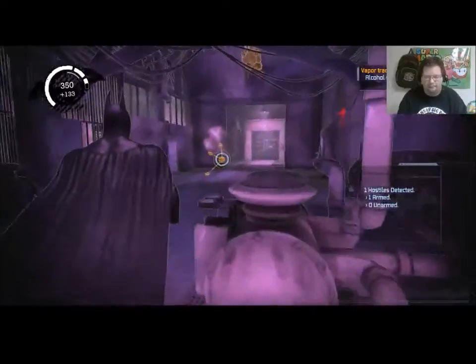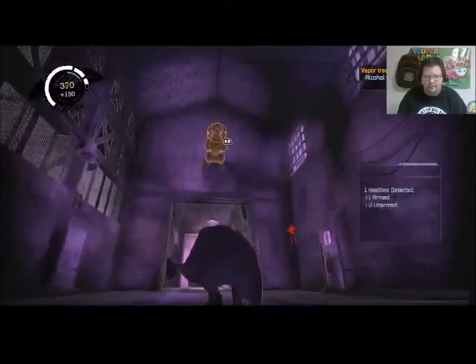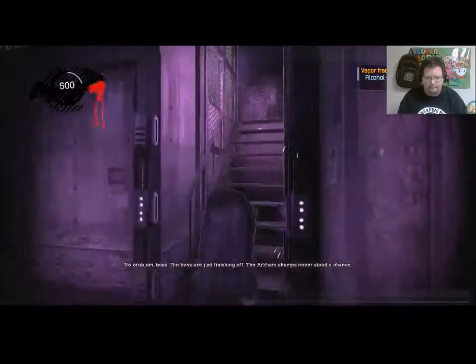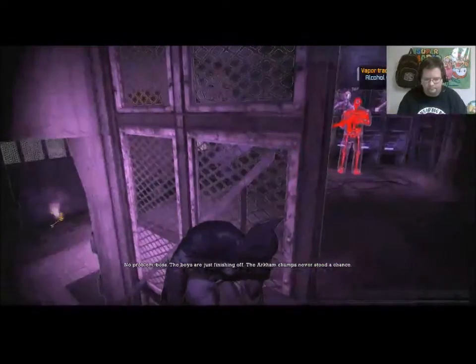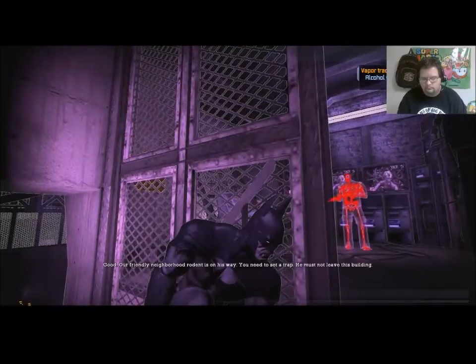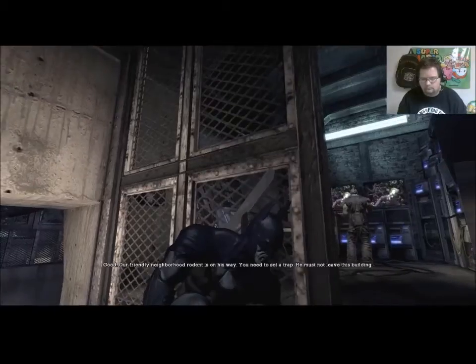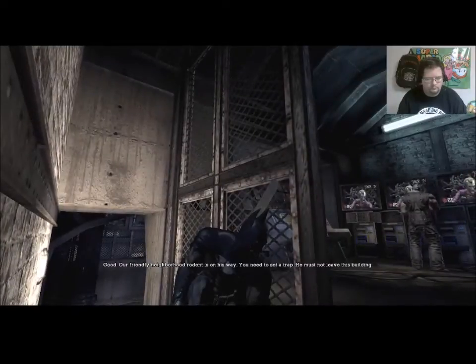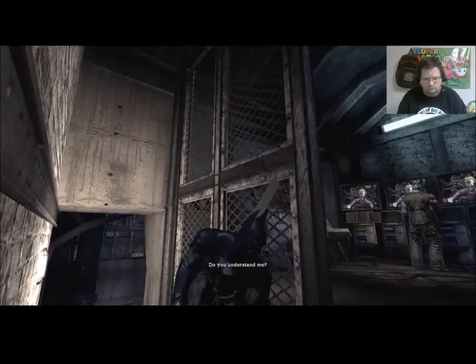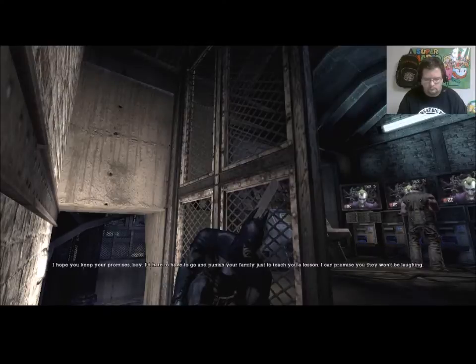That's three of them down. We have one up here, we're gonna go up and see what he says. 'No problem boss — the boys are just finishing off the Arkham chumps, never stood a chance.' 'Good. Our friendly neighborhood rodent is on his way — you need to set a trap. He must not leave this building. Do you understand me?' 'Yes boss — the bat is as good as dead.' 'I hope you keep your promises, boy.'